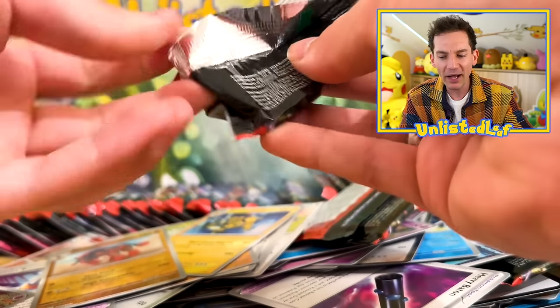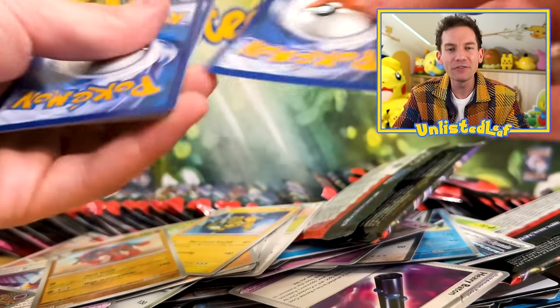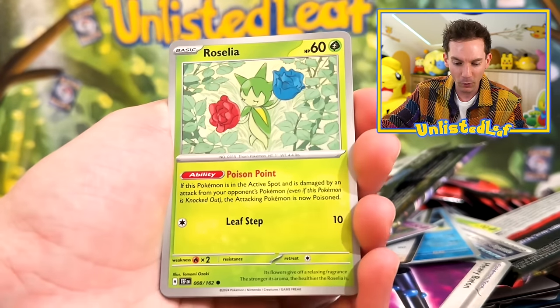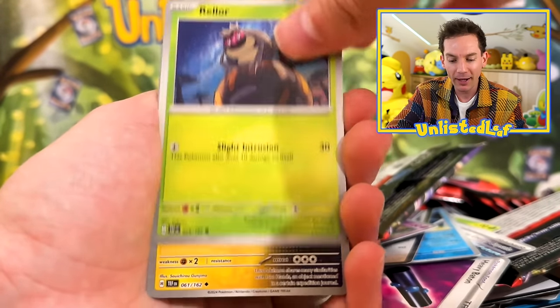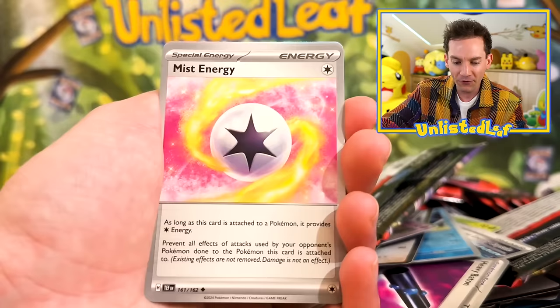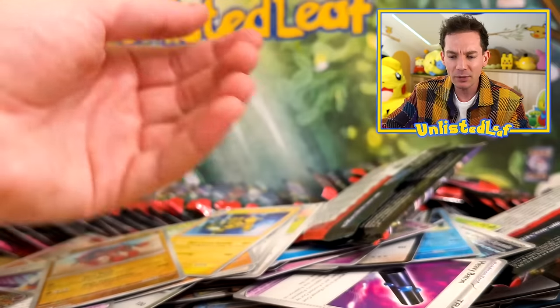I haven't seen too much Gouging Fire action — we haven't seen nearly enough as I thought we would. Roselia. It's been a more Iron Leaves, Iron Crown, Iron Boulder episode so far. Mist Energy, Elgyem, Relicanth, and a Whimsicott.